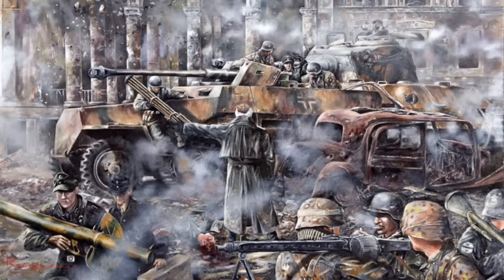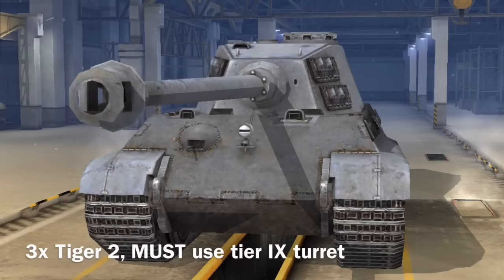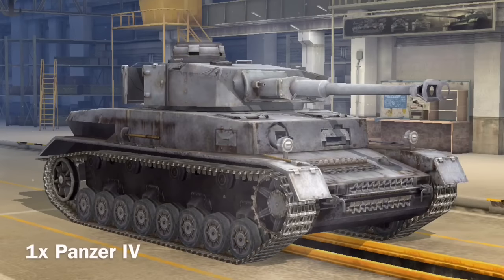We're going to talk about the first division I created: the Königstiger Panzer Division, a 50 tier point army. There were lots of Tiger 2s and Tiger 1s in Berlin, so you can field three Tiger 2s — they must have the top turret. You're also going to field two Tiger 1s with no restrictions, except you're not allowed to use the Pak 43 88 L/71. Also, one Panther — Panther 1 — using the stock turret and 7.5 cannon. And one Panzer 4; if we ever get the Panzer 4H you can include that, not the anime one. It is preferred to have the 7.5 cannon, as the 105 was only used on a prototype.